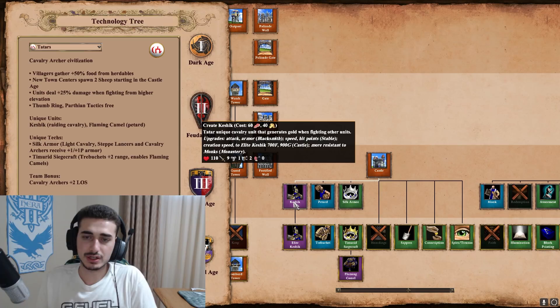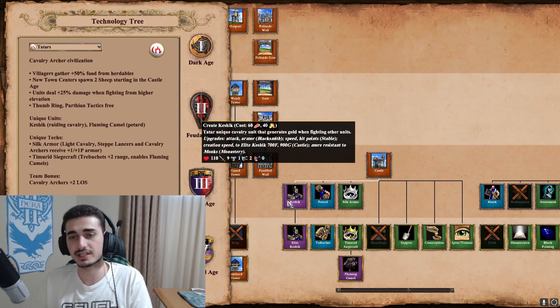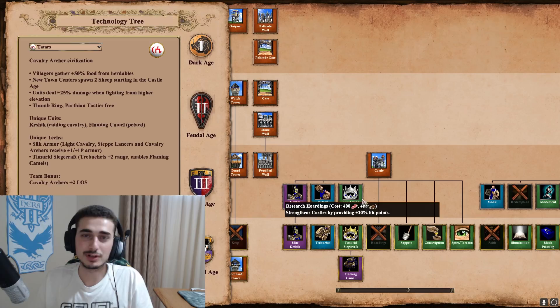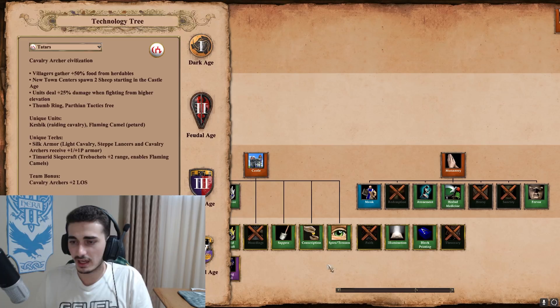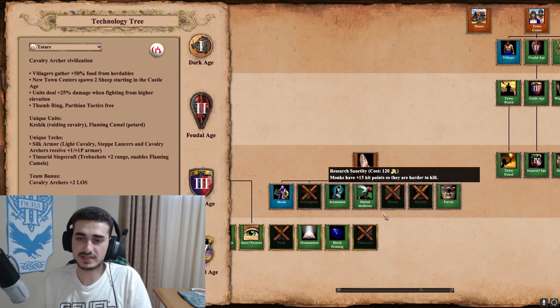The Keshik costs 60 food and 40 gold. When upgraded to Elite with all armor upgrades, it has 3 base pierce armor plus 4 from upgrades, giving 7 total - equivalent to a fully upgraded Paladin. Against archer units, Keshik is fantastic. Keshik plus Skirmishers to counter Halbs is a great composition, and Keshik plus Heavy Cav Archer is the best composition if you have infinite gold. Otherwise, Heavy Cav Archer and Hussar is best. Timurid Siegecraft gives trebuchets +2 range; combined with Siege Engineers you get about 19 range trebs - very strong late-game siege. Monks are pretty bad - no Sanctity or Redemption.